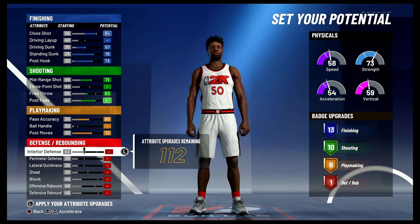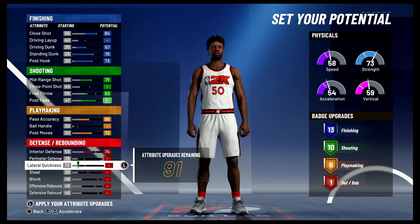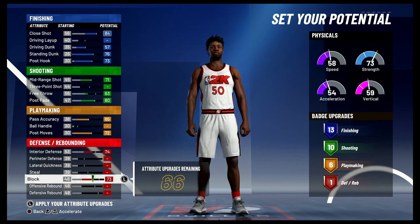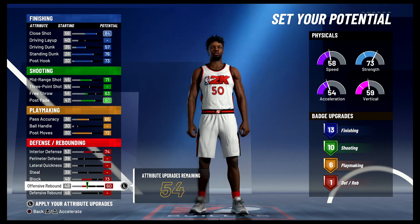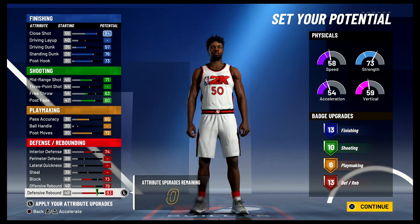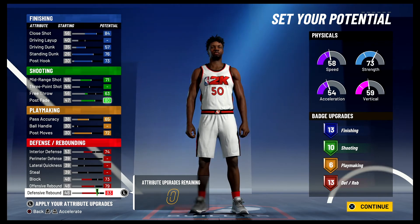For defense and rebounding you're going to bring your interior defense up to a 74, your block up to a 73, your offensive rebounding up to a 79, and spend the rest on defensive rebounding and bring it up to an 83 — that's going to give you 13 defensive rebounding badges. So 13 finishing, 10 shooting, six playmaking, and 13 defensive rebounding badges for a total of 42 badges.